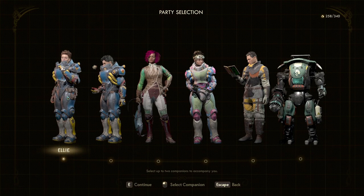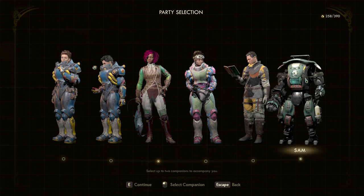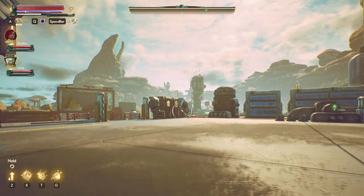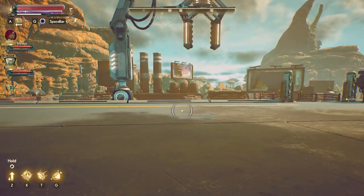We are definitely going to take Nyoka with us, so Nyoka is coming with us. And Sam could probably use a little bit of a breather after getting into the nooks and crannies of Ada. Boy, the music is already scary here. Entering quiet mode.